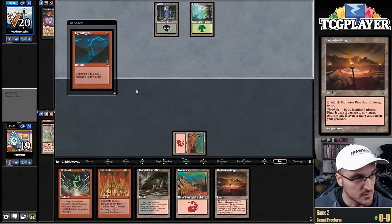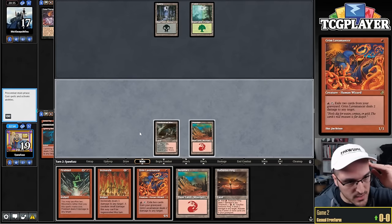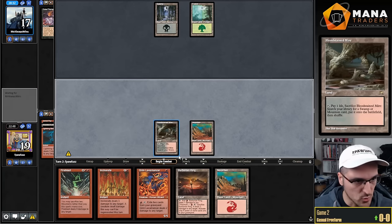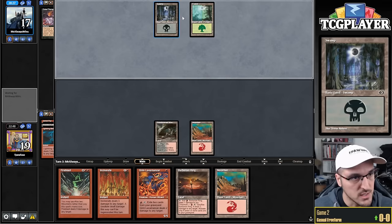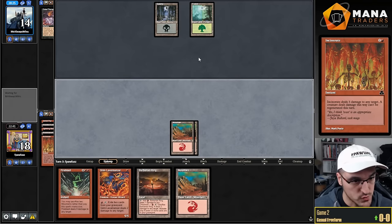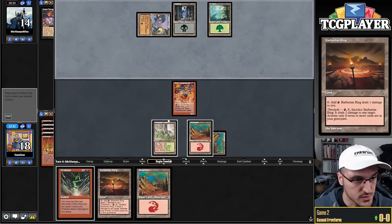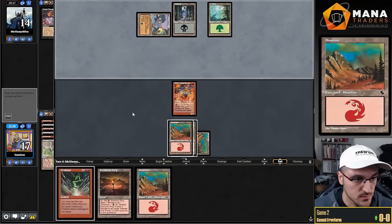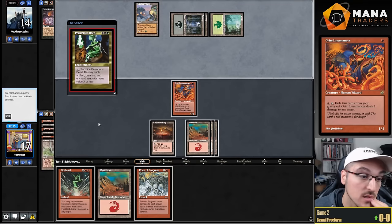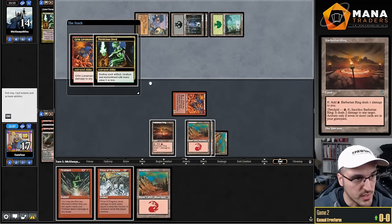Now that I drew Barbarian Ring, even more so — no recurring source of damage is rough. I'll definitely send the Lightning Bolt to the face. One of the main reasons: I want it out of my hand before it gets hit by Cabal Therapy. If my opponent has Duress next turn they get to choose between Incinerate and Bolt — so if I play Lavamancer now I allow them to use a removal spell efficiently. I think I'll just ship the turn. It may seem awkward but I don't want to allow my opponent to use a Diabolic Edict or Vendetta efficiently. Another land drop — pretty good for me. Definitely going face there.